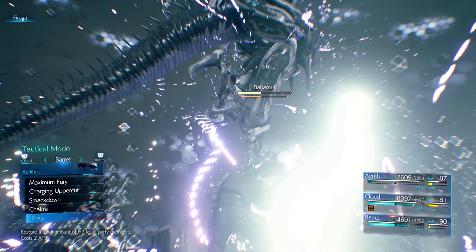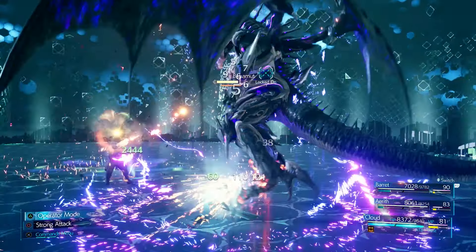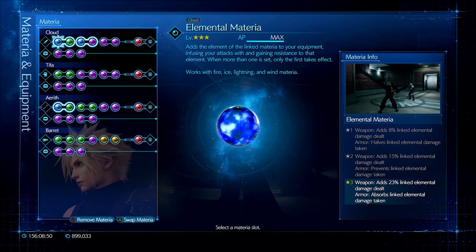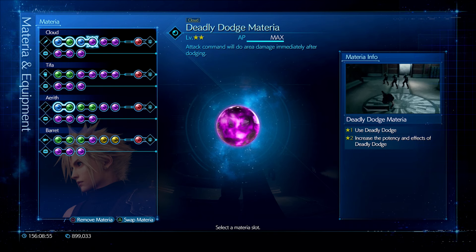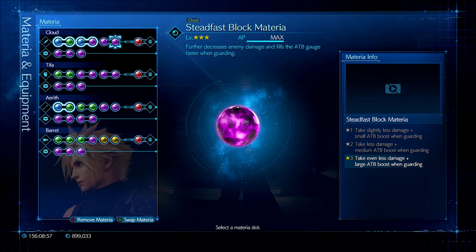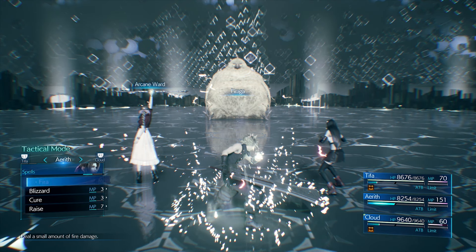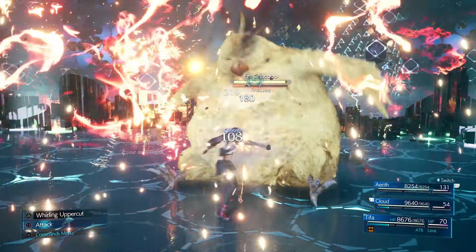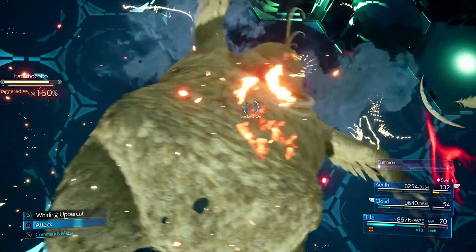Moving on to materia distribution — this is what I'm rolling with 95% of the time. For Cloud's melee build I'm going with Elemental linked to a spell, HP Absorb and Deadly Dodge, Skill Master and Steadfast Block, two HP Ups, and finally a First Strike materia. This build lets me deal high damage and still have a spell to put pressure on the enemy, and the elemental link makes my weapon deal more damage.